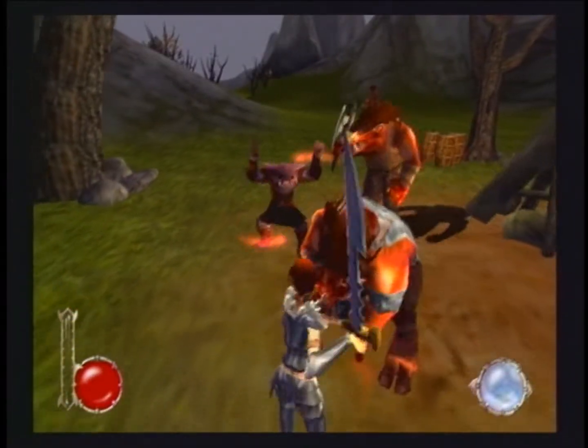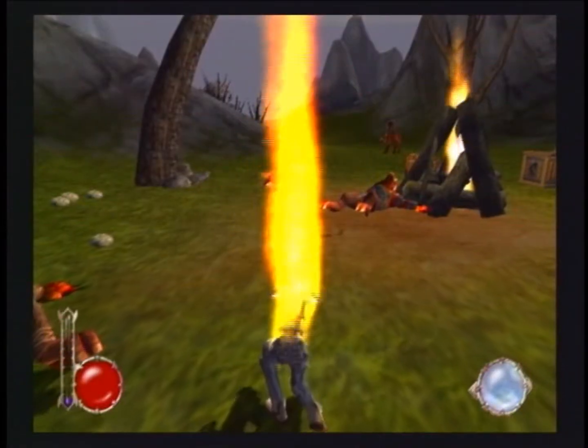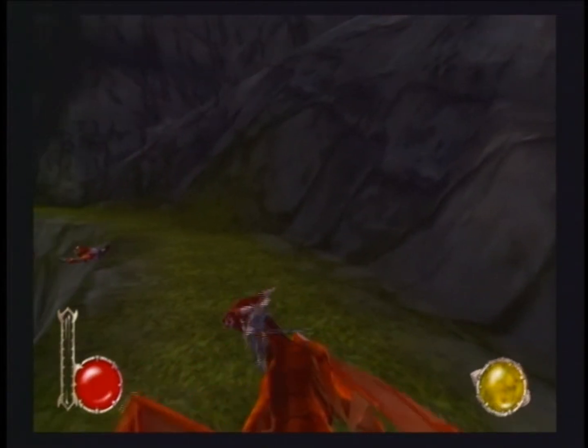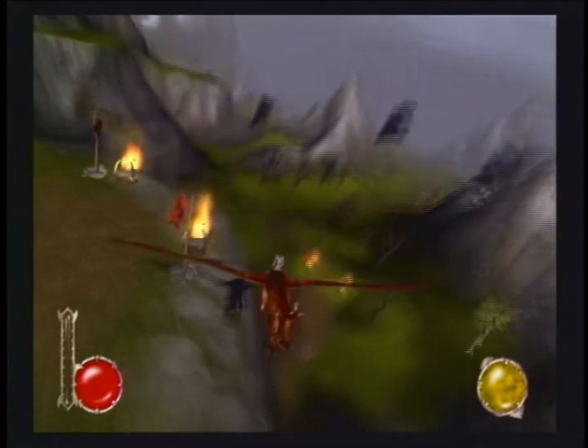Hi, I'm Alan Patmore, president and lead designer of Surreal Software, working on Drakken 2. It is a third-person action-adventure game where you play Rin, who's a heroic female character and is very athletic. She can engage in hand-to-hand combat, summon spells using a magic system, and the coolest part is that you can get on Aeroch, who is your dragon counterpart, and fly around, take to the skies, and engage in intense aerial combat.